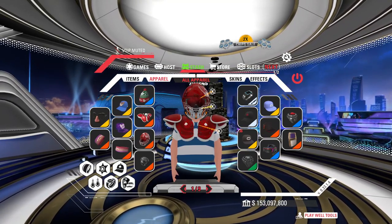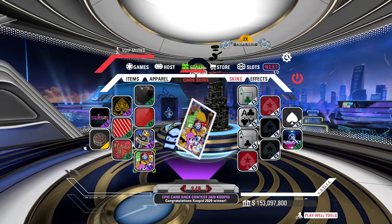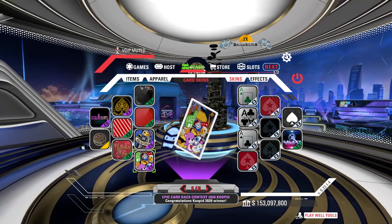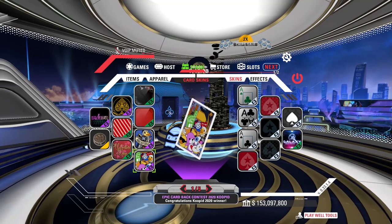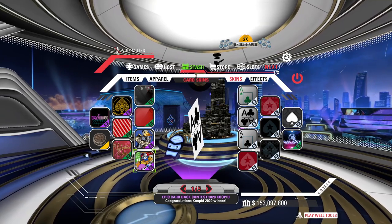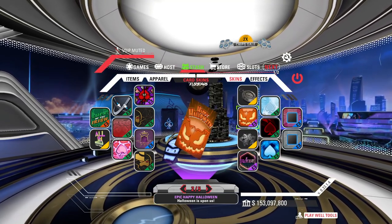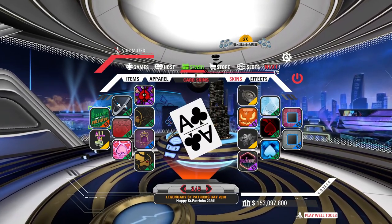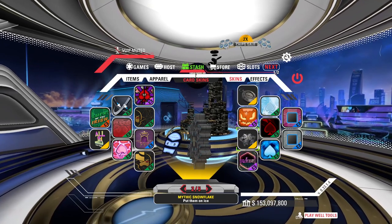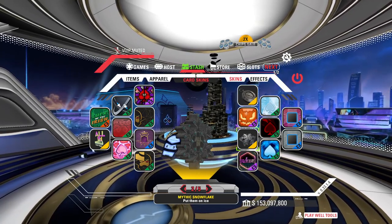We've got the signature helmet, face mask, and shoulder pad combo. The next tab is the Skins tab, where you can change your card back, card font, and all-in button. Shout out to Cupid for this awesome card back. You'll see lots of different card backs in the store every day, including seasonal ones — Valentine's Day, Halloween, St. Patrick's Day. Some items like this all-in button came from a Christmas Club box. Lots of seasonal goodies, so keep your eyes peeled and play all year round.